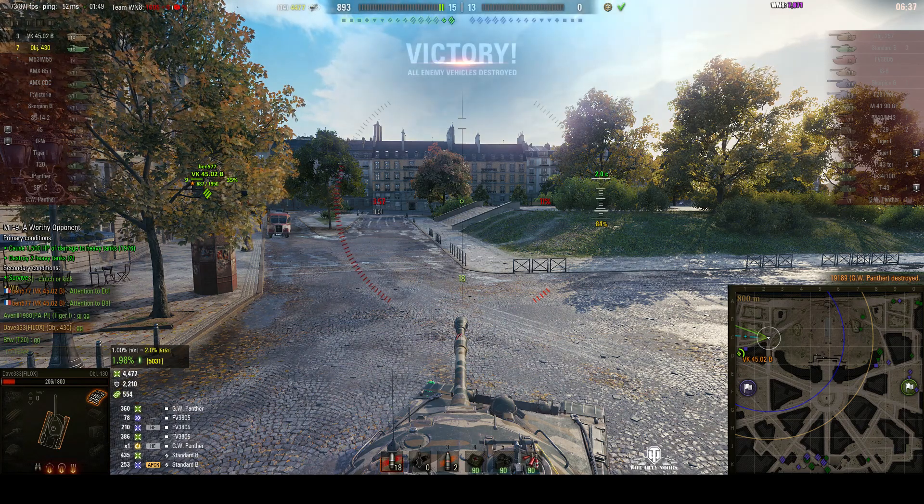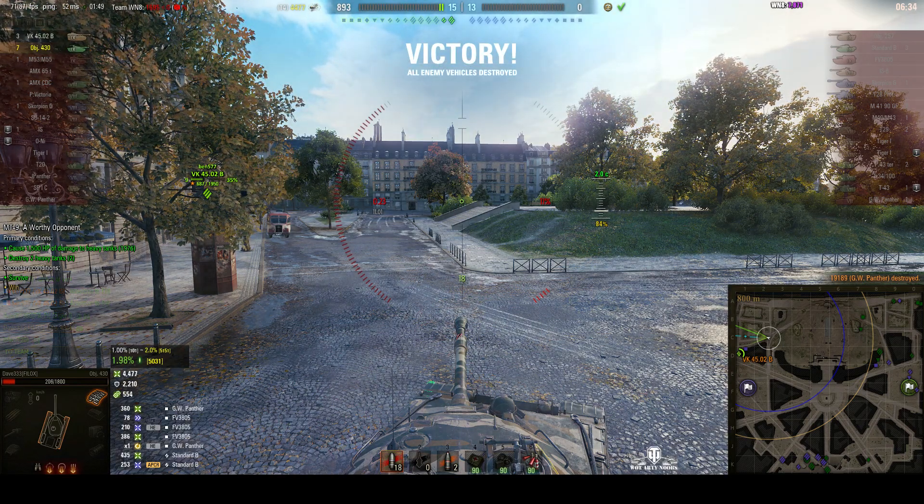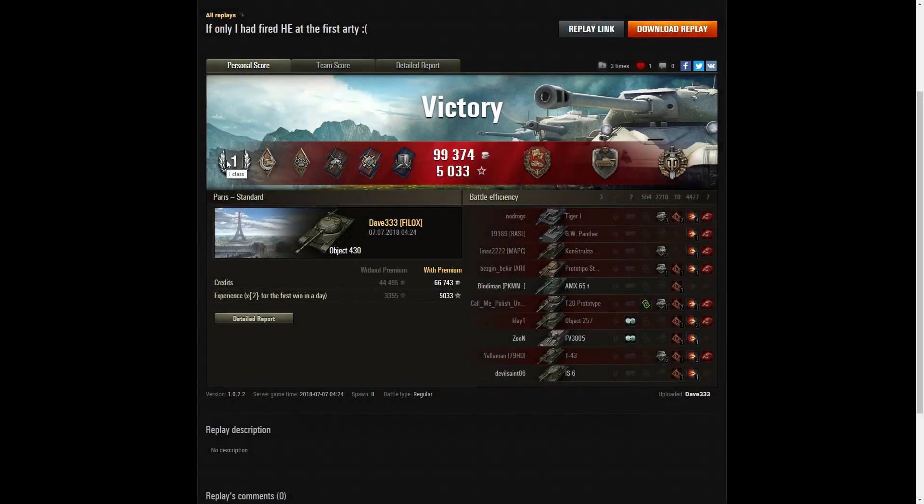That was a good game and most of the team said good game at the end of it. Let's have a look at the end of battle results. It's a first-class tanker for Dave333 in the Object 430 — it wasn't the 430U as I thought, it was actually the 430, which is Tier 9. So I was referring to the wrong tank. Because the 430 was a replacement proposal for the T-54, but it has the 122mm D25 gun. Dave managed to get a Hand of God during that battle — he was damaged by four enemy and managed to survive. He also picked up a Bruiser Medal for getting at least five critical hits; he got ten.